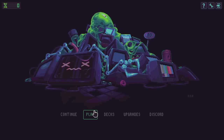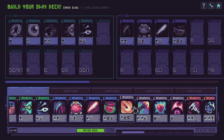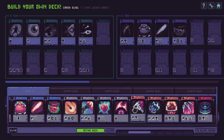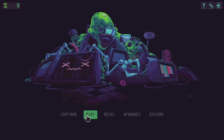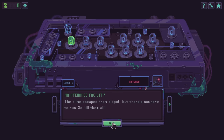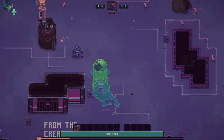Hey everyone, Whatabot here, and welcome to Slime 3K. It is a deck builder bullet heaven, and the deck building will come into play later. Currently we're stuck with the default deck and can't change it too much, so we're just going to have to roll with it. There is some meta progression, but none of my progress from the demo carried over. The way this game works is we kill enemies, fill up our EXP bar, and get upgrades.